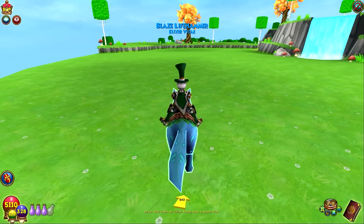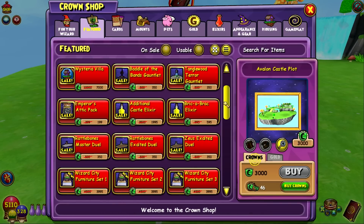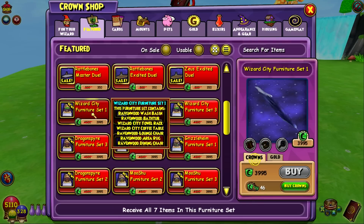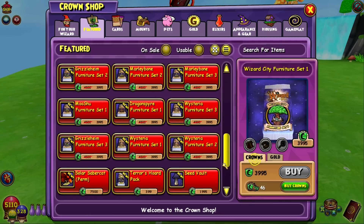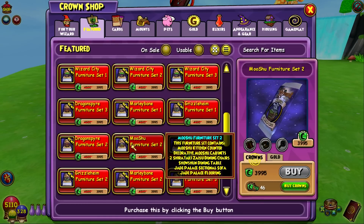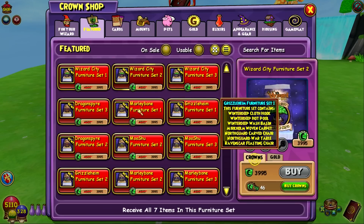The other thing I wanted to look at in the crown shop is the furniture sets. I'm not sure how much of this is actually new because I don't really pay attention to furniture sets. But there are three furniture sets for a few of the worlds: Wizard City, Dragonspyre, MooShu, Grizzleheim, Wysteria, and Marleybone — three sets each. They're 4,000 crowns each right now, which is a lot. I don't think I would ever actually buy these, because I'm not really a housing kind of person and don't care about decorating.